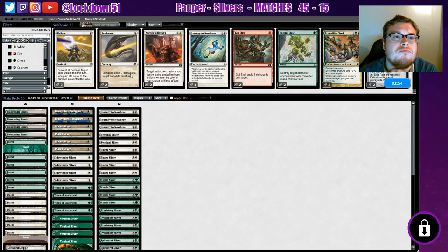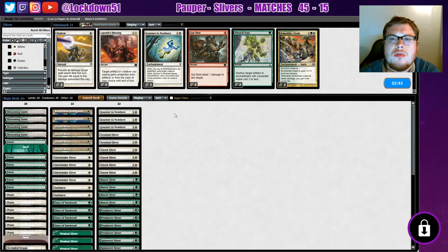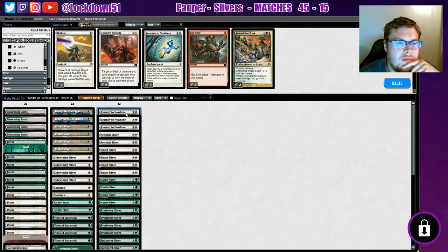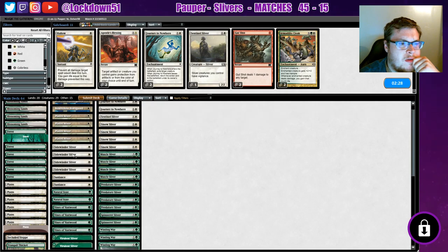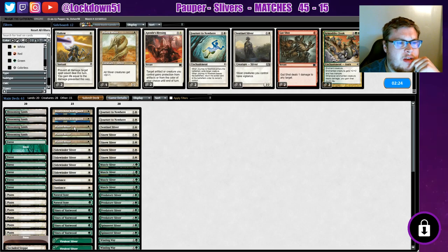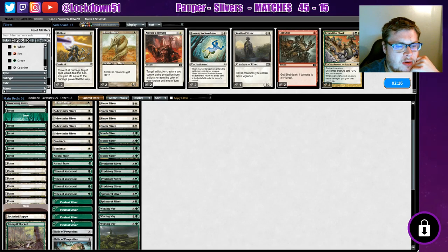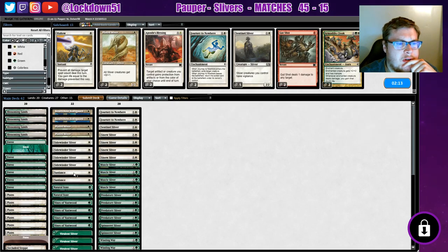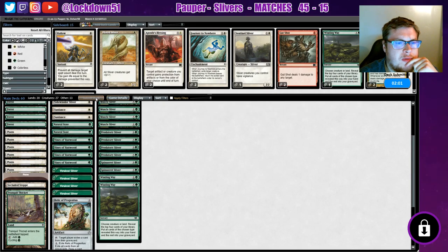Alright — sideboarding. Sunlance. We'll want a relic or two. Natural State might be decent, actually. Take out one of our Journeys. Take out a Sentinel. Plated doesn't look as strong in this match. Sidewinder is fine. Keep our Spinnerets. Do I need all of this? Sunlance, journey, journey, Sunlance, two relics — maybe just one relic's fine. And we'll cut a Winding Way. We'll try like that.